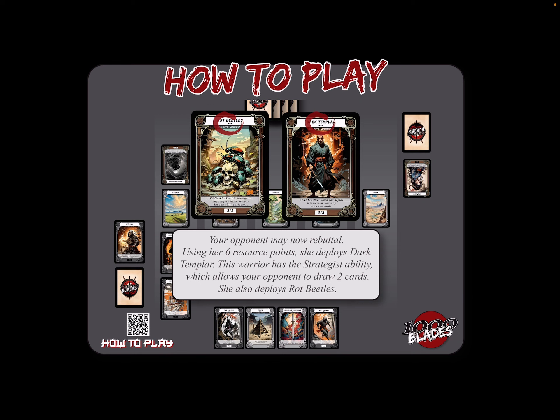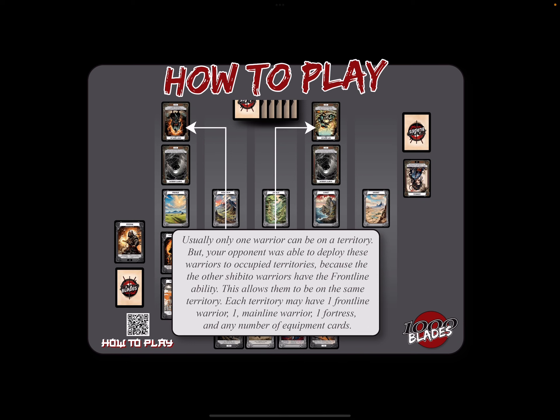It's our opponent's turn to rebuttal — Damasu's turn. Using her six resource points, she deploys Dark Templar, who has the Strategist ability which allows her to draw two cards. She also deploys Rock Beetles. Usually only one warrior can be on a territory, but your opponent was able to deploy these warriors to occupied territories because the Shibito warriors each have frontline. This allows them to be on the same territory. Each territory can have one frontline warrior, one mainline warrior, one fortress, and any number of equipment. The other warriors are mainline warriors, and she could later deploy fortresses and equipment cards as well.